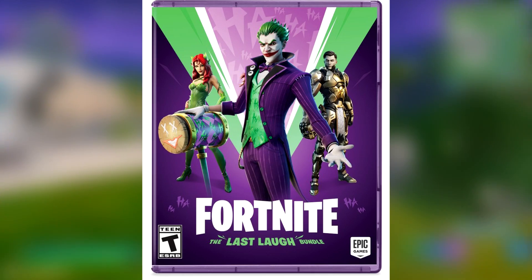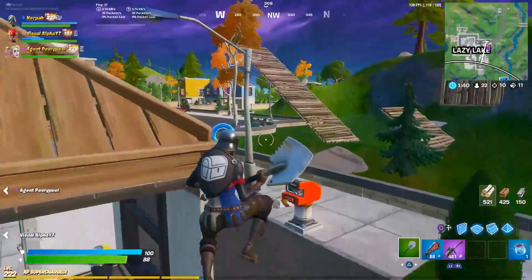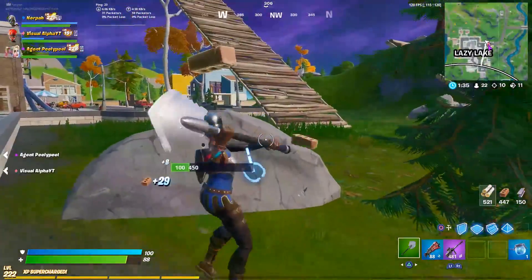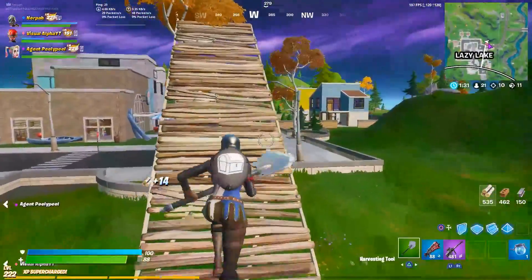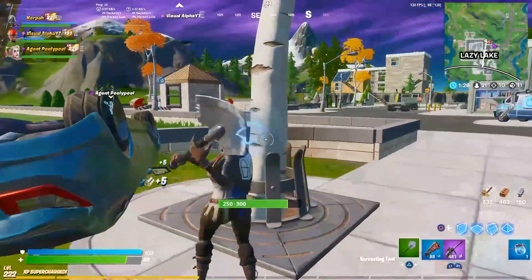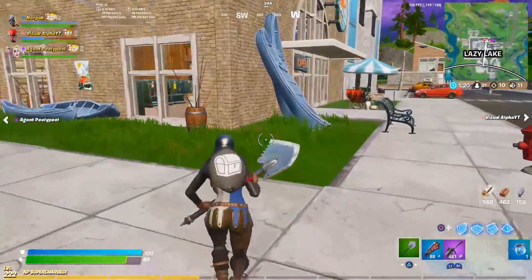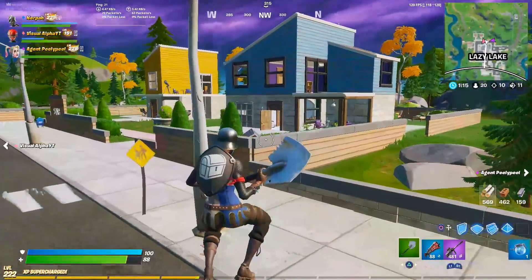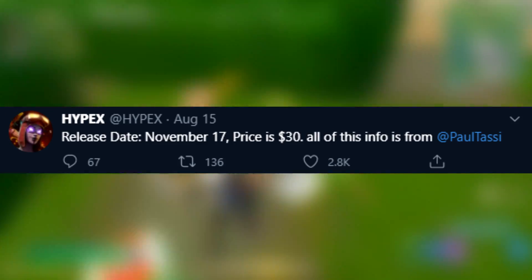A lot of us have been wanting a Joker skin, especially because they just brought back all the Batman and Harley Quinn skins. The Joker is a part of the same DC universe as Batman and Harley Quinn, which makes a lot of sense. We also have a Poison Ivy skin and a robot version of Midas, which is pretty interesting considering Midas plays a very important role in the storyline. Unfortunately, they confirmed that this pack is not coming out until November 17th, which is a little bit away from the time I'm making this video.